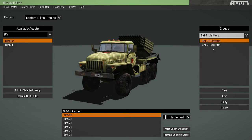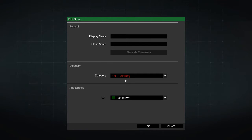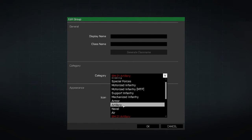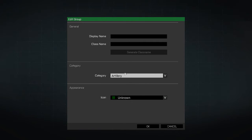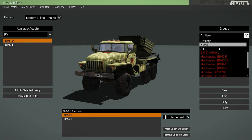We'll start off with the Artillery. We can select every group in this category, click Edit, Category, and change them to the Standard Artillery category. Click OK, and our new groups are now transported here.